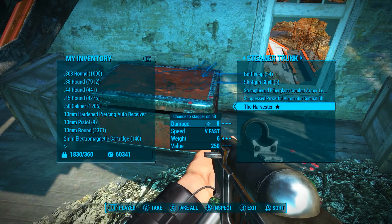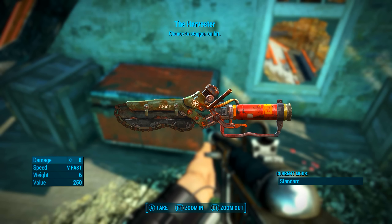Go up to this trunk, have a look in it, and there will be the Harvester. Be sure to harvest this weapon by picking it up.